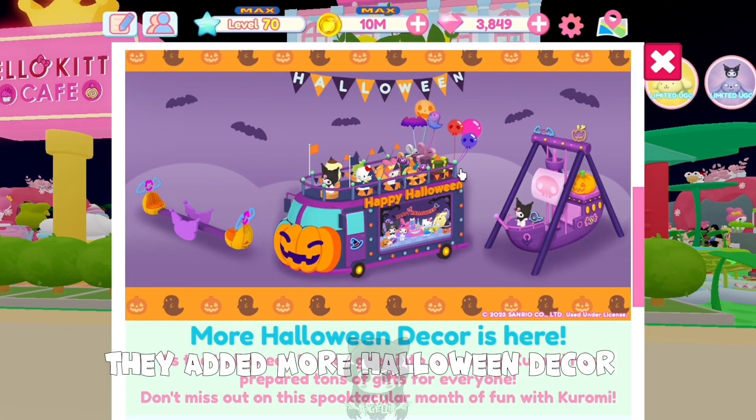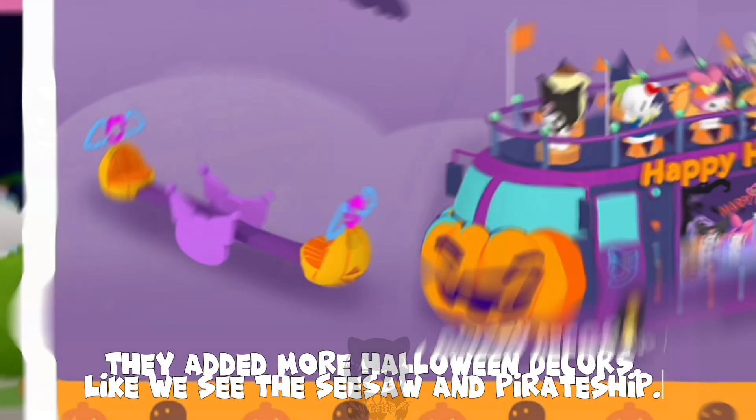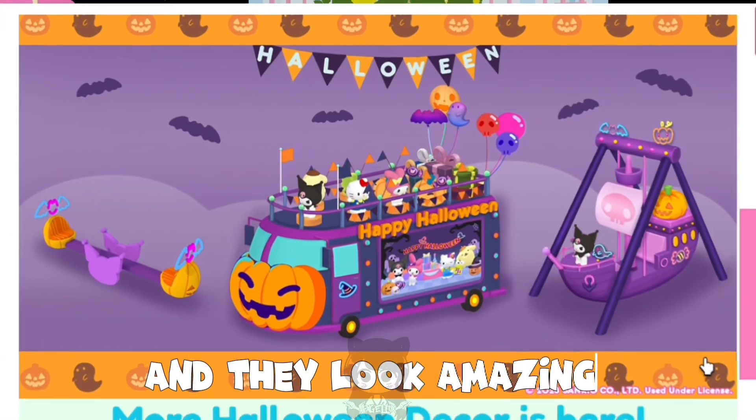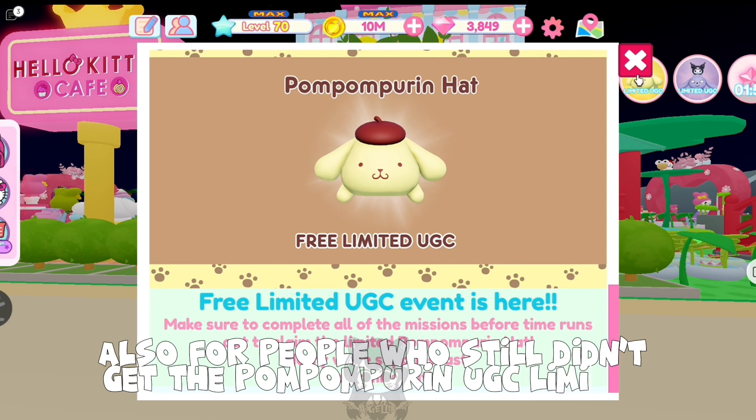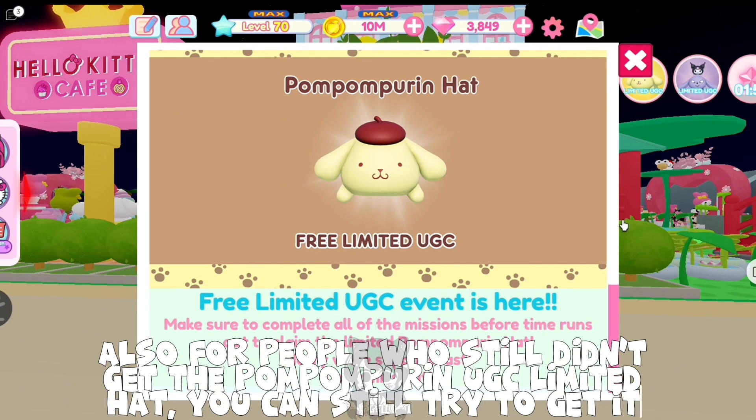They added more Halloween decors, like the seesaw and pirate ship, and they look amazing. Also, for people who still didn't get the Pompompurin UGC limited hat, you can still try to get it.